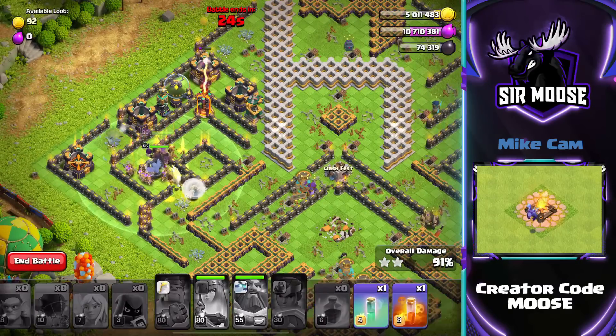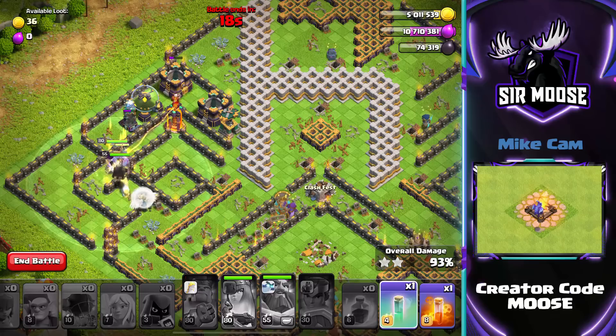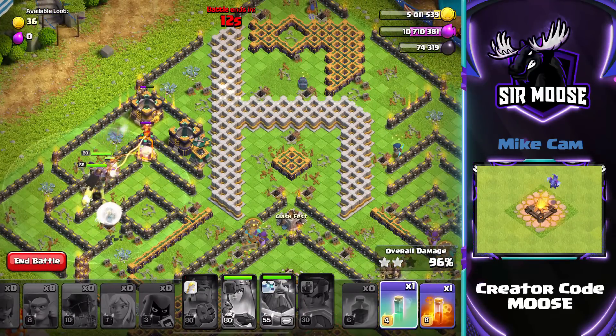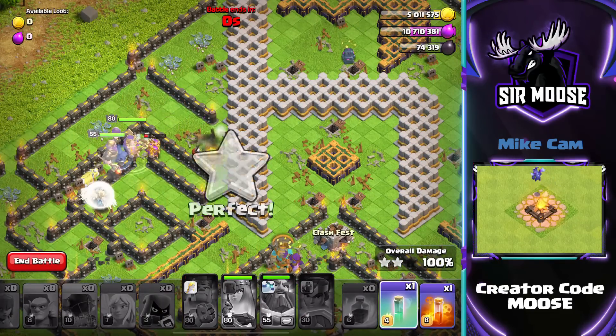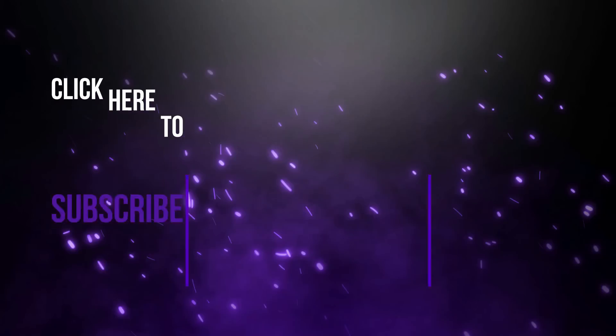I really do hope you've enjoyed the video today. Remember to use that Queen ability to get through those storages as quickly as possible, and try to keep an invisibility spell if you need it. As you can see, we've got an invisibility spell and a poison spell left over. It was very close with the time, but we managed it. I did not think it was possible, but it is — I hope you've enjoyed this strategy.